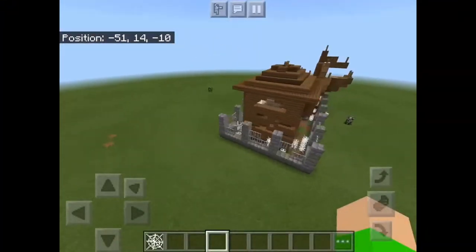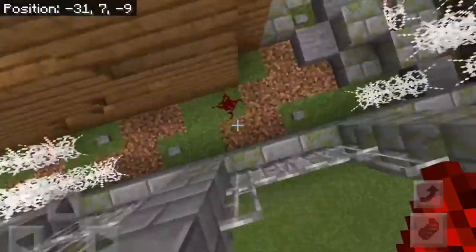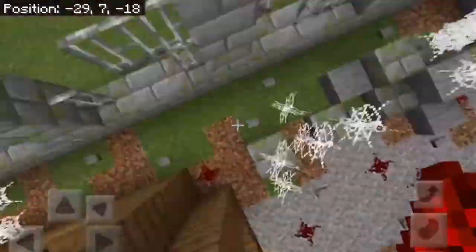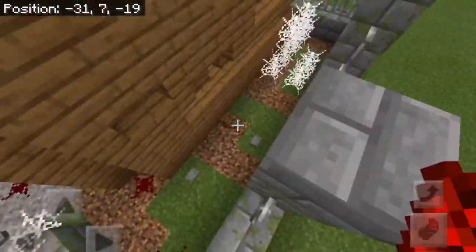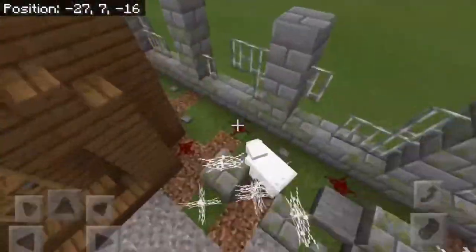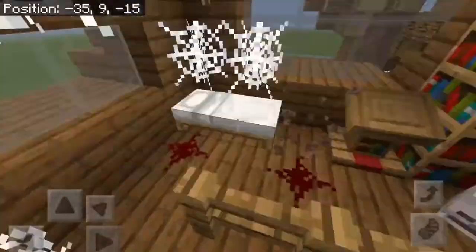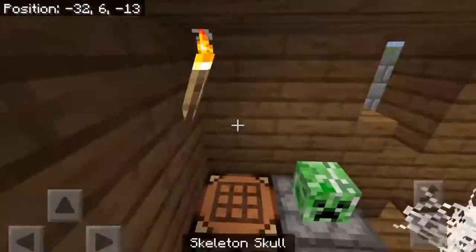So now the property looks something like this. I will add red stones on the floor. Red stones look like blood if placed randomly on the floor. And now I will add heads — use skeleton heads or creeper heads. They really look good for scary scenes.